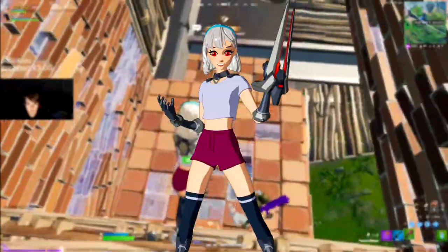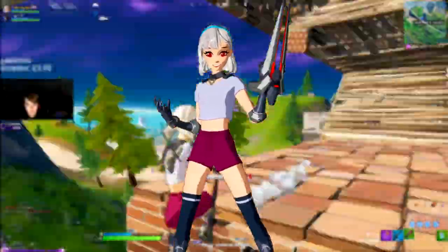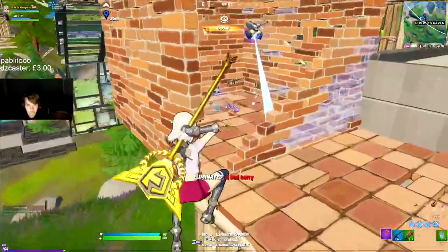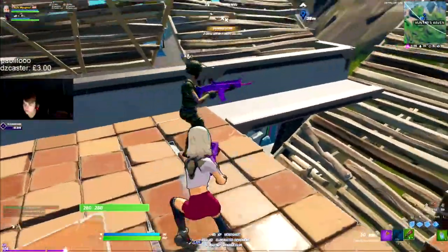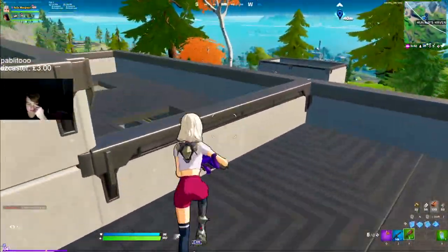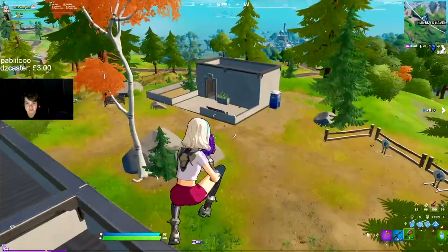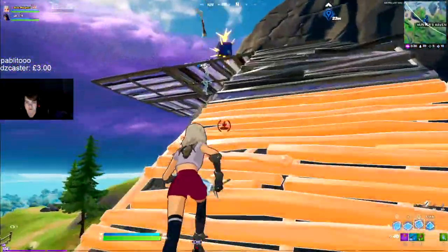Coming in at number 8 is Lexa, somewhere around level 72 in the Battle Pass. It's the anime skin — almost like a Borderlands-style animated look. The skin only costs 950 V-Bucks as part of the Battle Pass. I've been seeing a lot of pros like A-Rab and Clix using this skin.